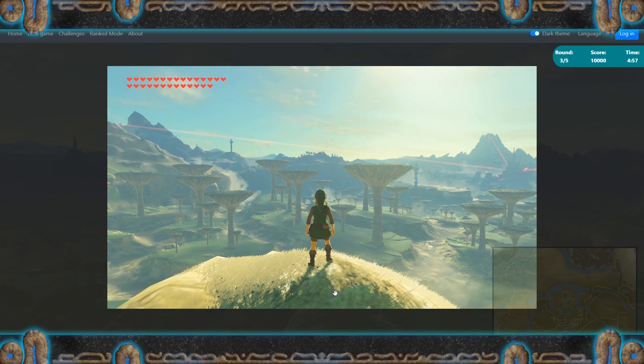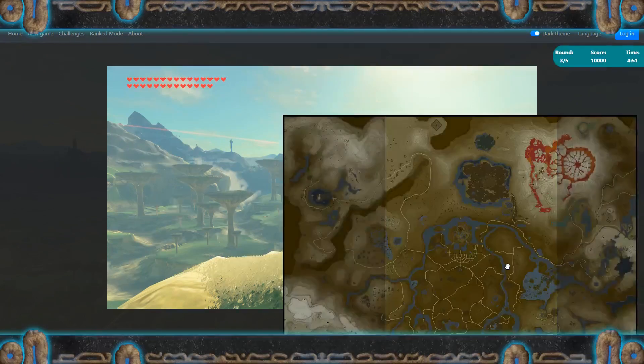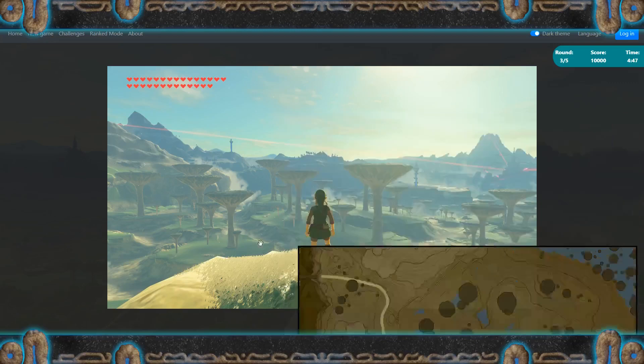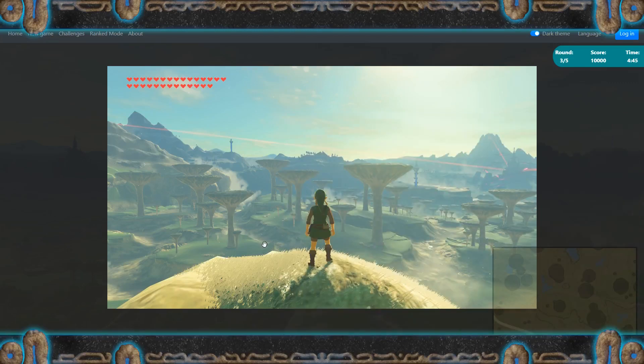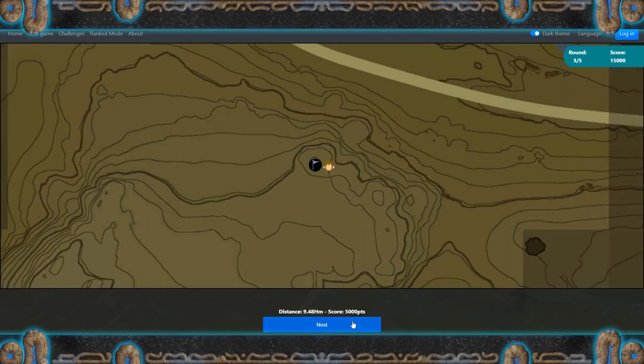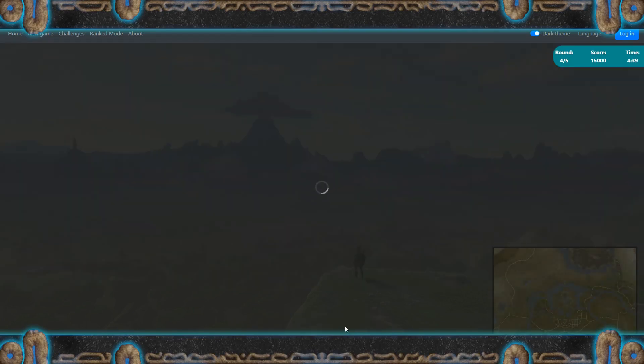It's the Serene Scablands. You can see the Bridgeland Tower in the back. Yes, it's the Hebra Tower. I think it's near the Tabatha Stable. Around here, or around here — I'm gonna say here. Yep, almost right on. That's pretty good.